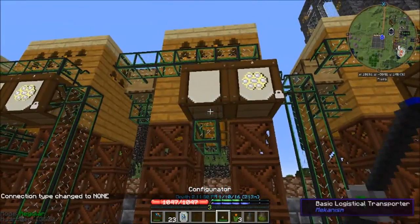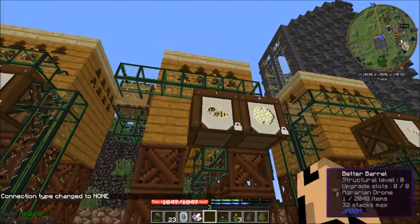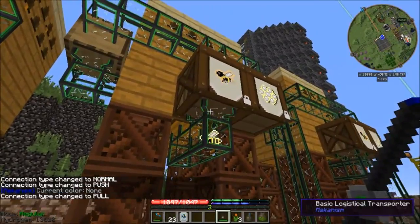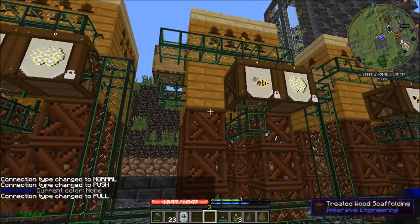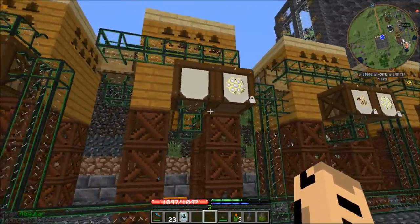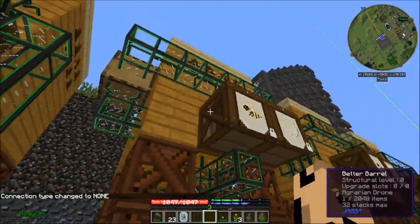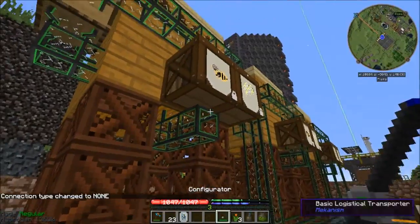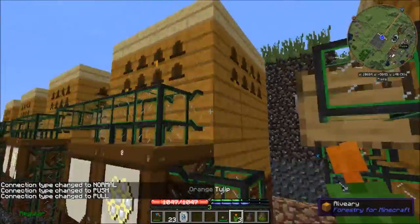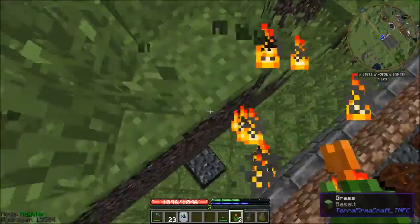Agrarians usually want wheat, but the problem is there's no actual vanilla wheat in this pack, which means we can't use wheat as a flower. So every one of these is going to be the same. I had forgotten that I had bred these all to use regular flowers instead of wheat. No biggie — flowers are something I've got a lot of, kinda everywhere.